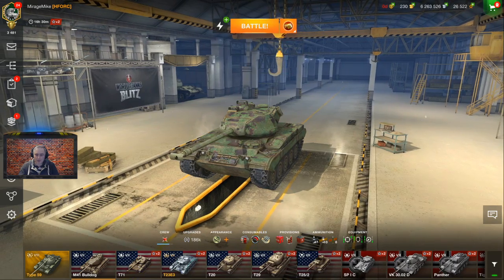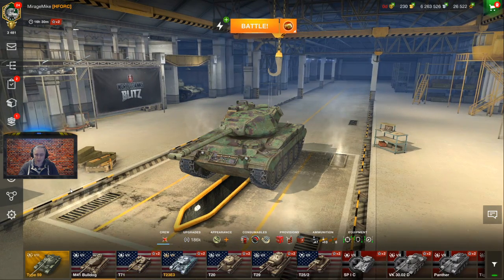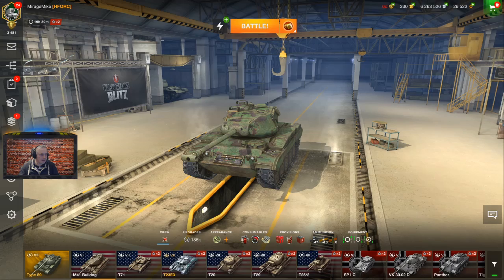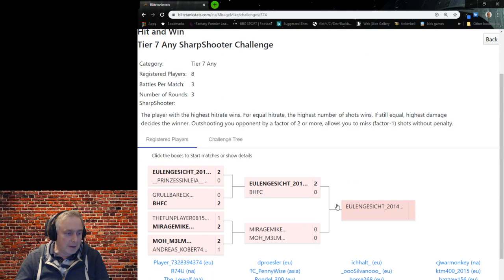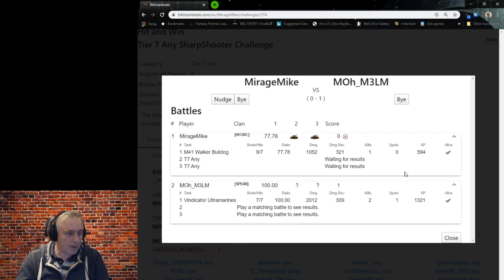Let's switch to the website so we can see how bad the damage is. Let's bring the results in and see how we're lying after that. Moe didn't miss — seven out of seven, 100% ratio. So he's taking that first game. We need to try a bit harder this time and not miss. It's difficult when people steal the shots — if I had fired a microsecond earlier on both those times, I'd have got the kill and been nine for nine. Never mind.